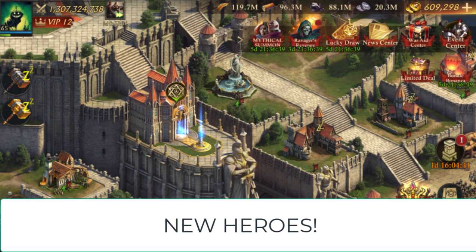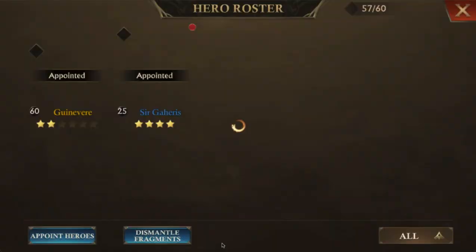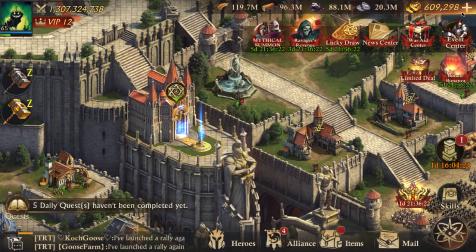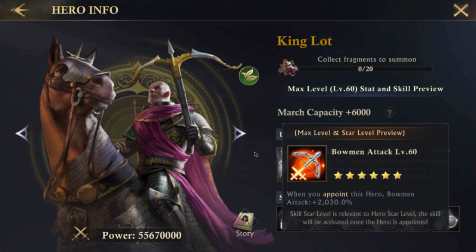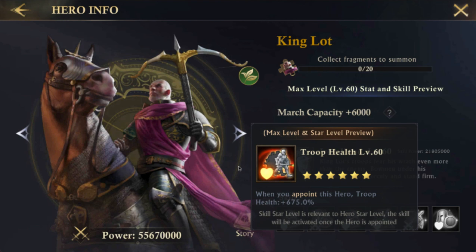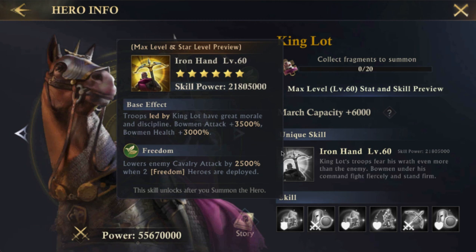Now we get to the actual game-changing element of the 11.8 update — the introduction of two new heroes: Kiara and King Lot, which I do not have yet. They come with incredible stats and will replace your Dendrine and your Brutus. On your regular stats you're going to go up by about 1500 max, and on your troop stats you go up by about 350 to 400. It's just incredible as far as a stat increase. But even more important than the actual stats are the skills.